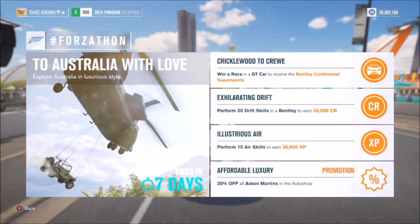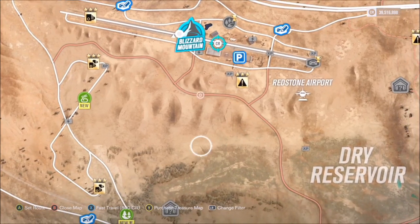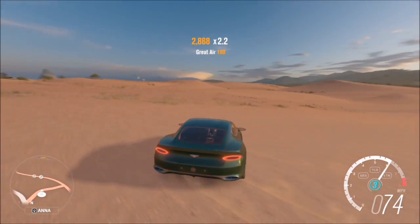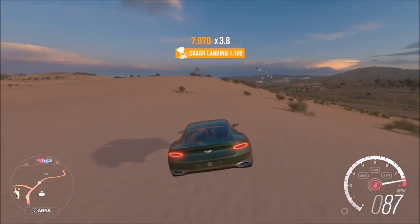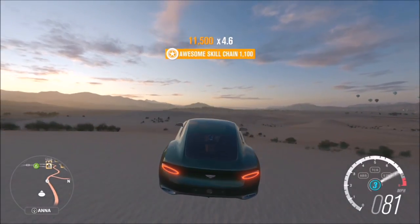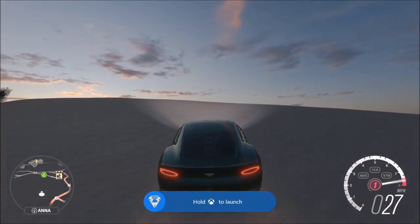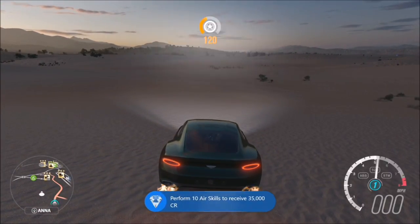The third challenge, Illustrious Air, wants you to perform 10 air skills to earn 35,000 XP — again very easy. I'd recommend coming near the airfield where you can see all the bumps and sand dunes on the map. You'll get constant air skills jumping off them. You only need 10. It can be done in any car; I was already in the Bentley by the airfield, and since it's four-wheel drive it handled off-road fine. These challenges won't take more than five minutes.